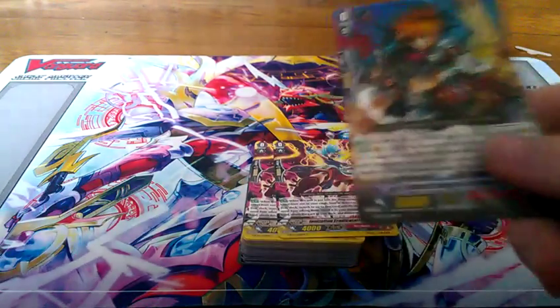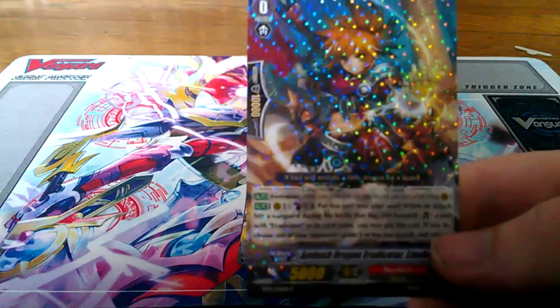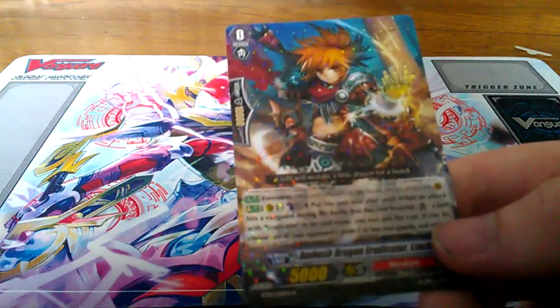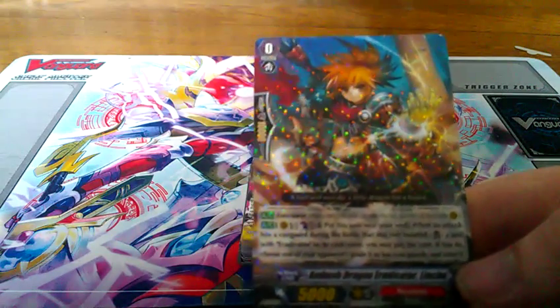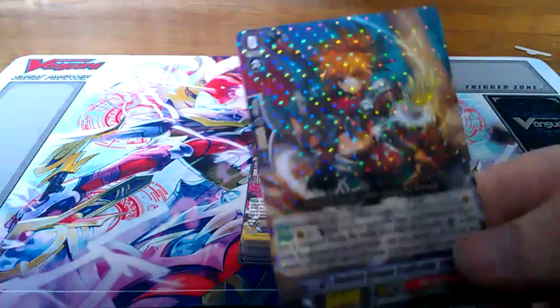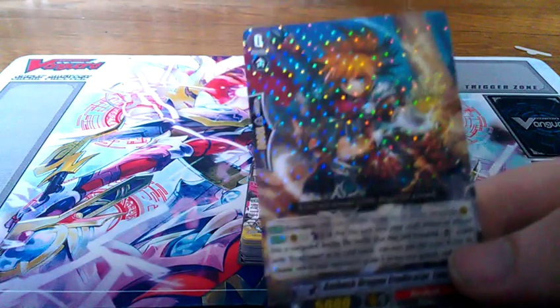Starting off, we have Ambushed Draddon Eradicator Linchu. If he supports an attack hit during the battle where it's supported an Eradicator, if he counterblasts one, put him in the soul.